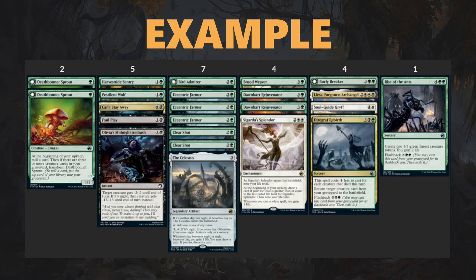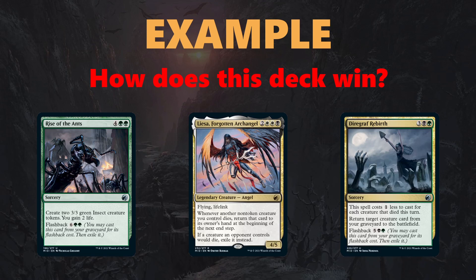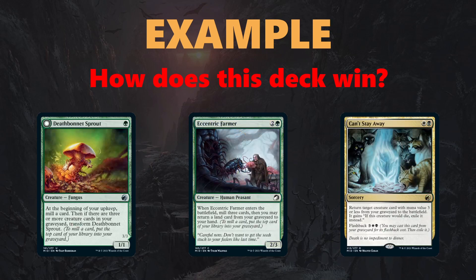The first thing to ask is how does this deck win? The deck has some expensive and powerful cards — casting Liesa is going to win a large number of games where she's played, and it also has the backup plan of using Diagraph Rebirth to get Liesa back if she dies, plus Rise of the Ents, which can single-handedly win a game if it goes long. To facilitate these win conditions, the deck has a lot of self-mill like Death Bonnet Sprout and Eccentric Farmer, which fill the graveyard and potentially enable a Liesa combo. If you mill both Liesa and Diagraph Rebirth, you can flash back the Rebirth to bring back Liesa. Can't Stay Away also keeps the self-mill going by recurring the Farmers and Sprouts.